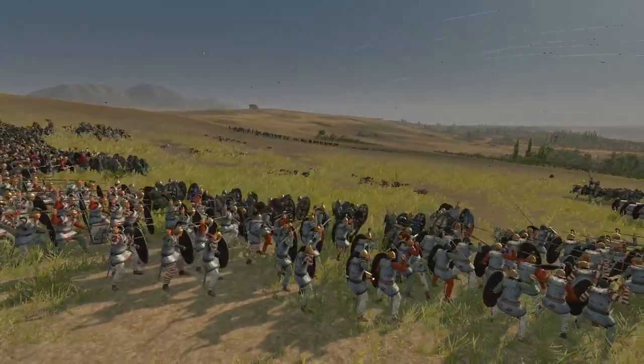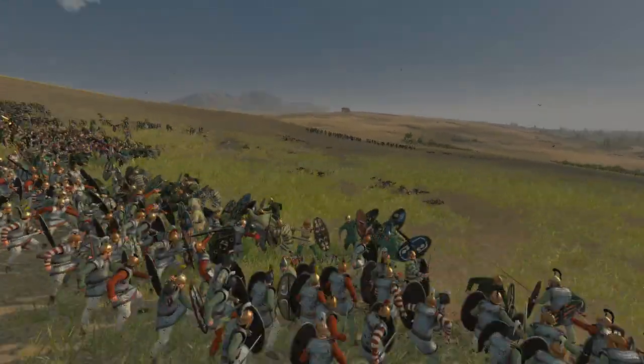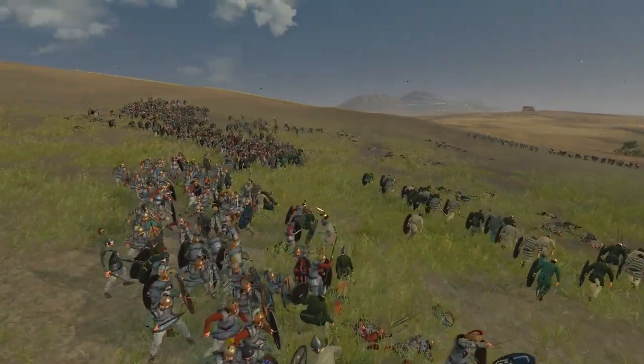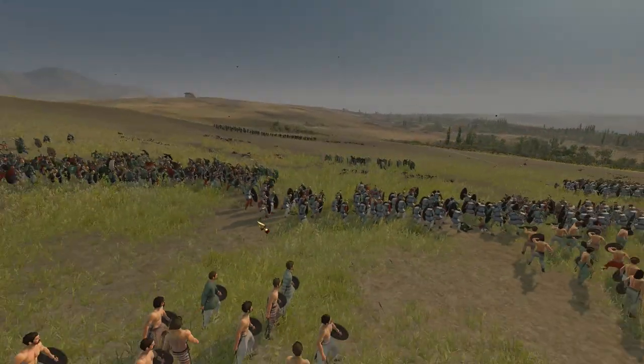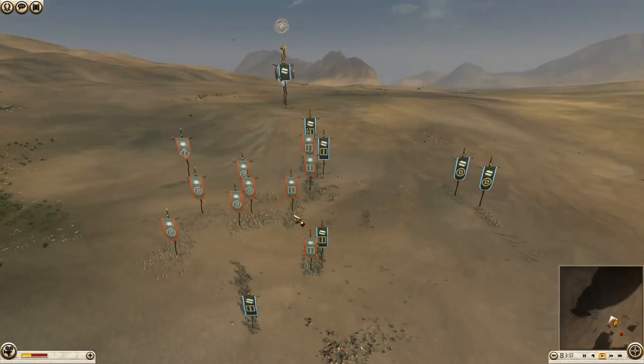As I say that, this Glacian unit breaks basically instantly on impact with these Tribal Warriors. These poor guys — they are gone. And just like that, Glacier's center is gone. The Tribal Warriors need to go around the rear flank.